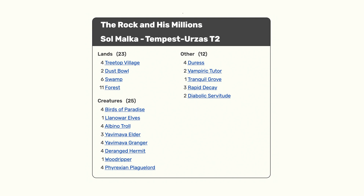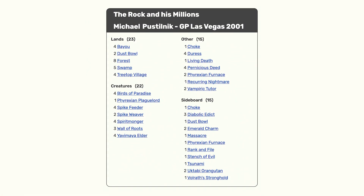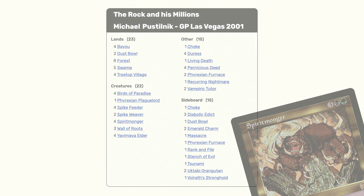This deck originated as a Standard deck when Urza's Legacy was released in 1999. Its original version featured Phyrexian Plague Lord and Deranged Hermit as its top finishers. The deck continued on into Extended, which was when Spiritmonger was added in. The Rock with Spiritmonger had tons of success in the tournament scene, reaching several top 8 finishes in both the Grand Prix Circuit and the Pro Tour.